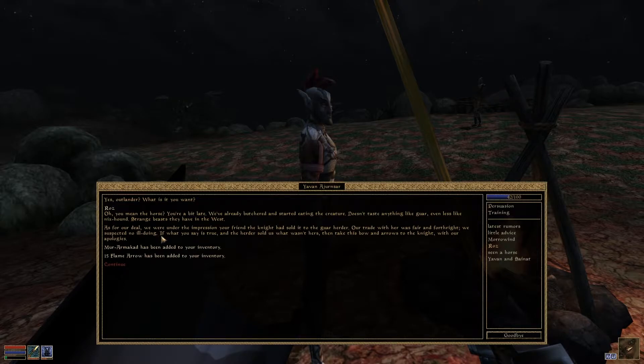'For our deal, we were under the impression your friend the knight had sold it to the guar herder. Our trade with her was fair and forthright — we suspected no ill will. If what you say is true and the herder sold us what was hers, then take these with our apologies.' Okay.